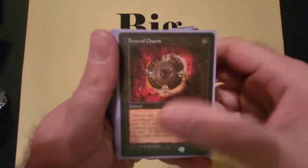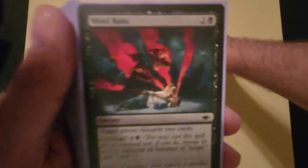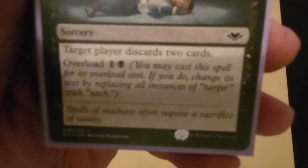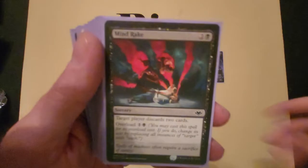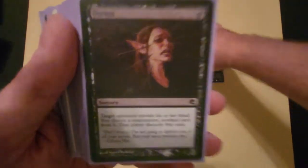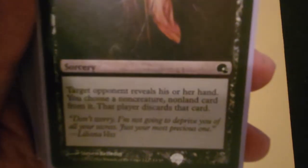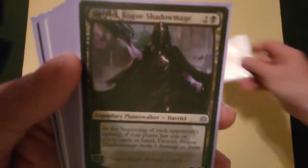If I'm playing a mono-black player and Tormod is huge with infect — thanks to Tainted Strike — swampwalk means you can't block and you die. Mind Rake is nice because for five mana with overload all of my opponents discard two cards. Duress is one black: target opponent reveals their hand, I choose a non-creature, non-land card and they discard it. Still a solid early game option.